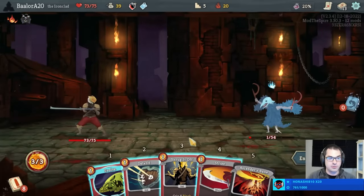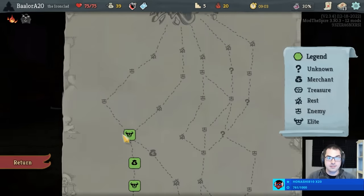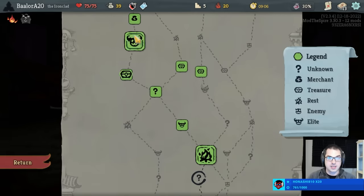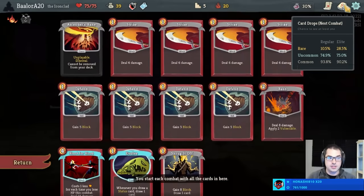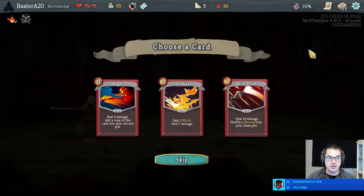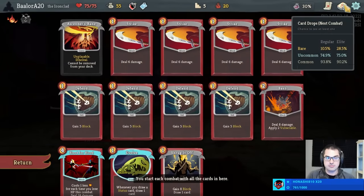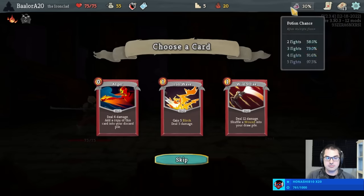The answer is yes — we do not get an Elite for one hit point, unfortunately. However, I think we're in still pretty good shape to fight the Elites anyway, because we have a Power Potion, we have an Evolve for Sentries, and we have a Fear Potion for the others. We also get to upgrade the Blood for Blood before going into the fight. We can choose Anger, Iron Wave, or Wild Strike. One could make an argument for Wild Strike because we have Evolve, but I think I'd rather take an Anger.